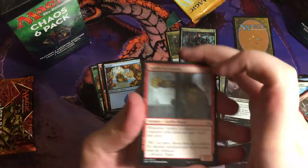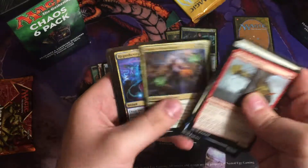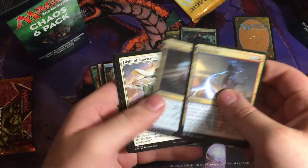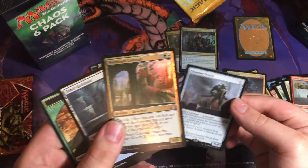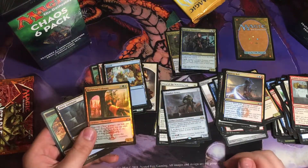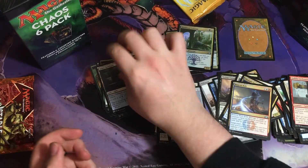Put that up there. Save the Unstable for the last pack. Going through the uncommons here — Chamber Century and a foil Warlessville Colossus. Yeah, I pulled that last time actually, in the last chaos pack. I swear I saw one — y'all go check the video.